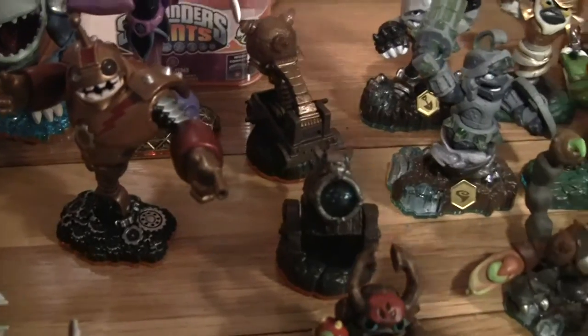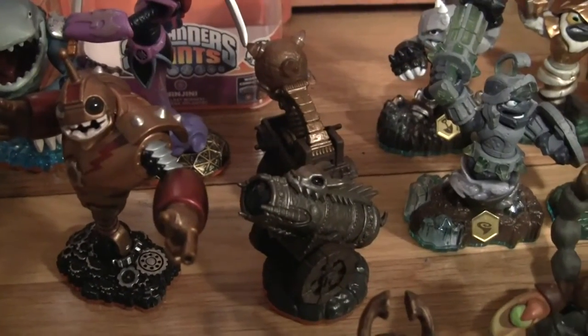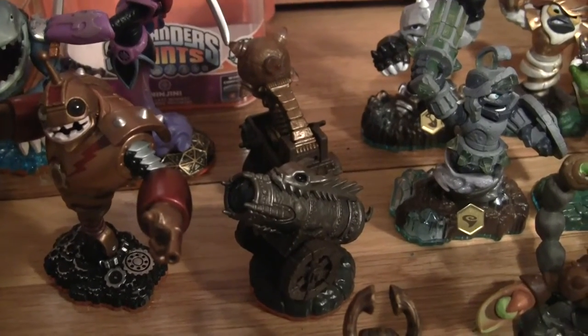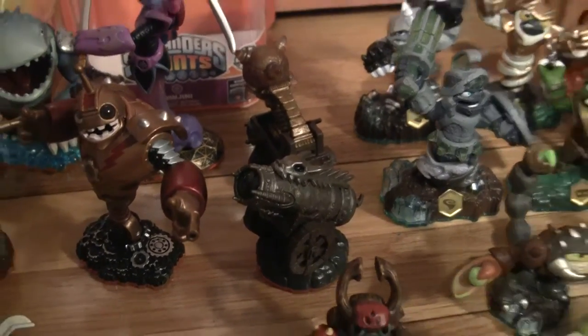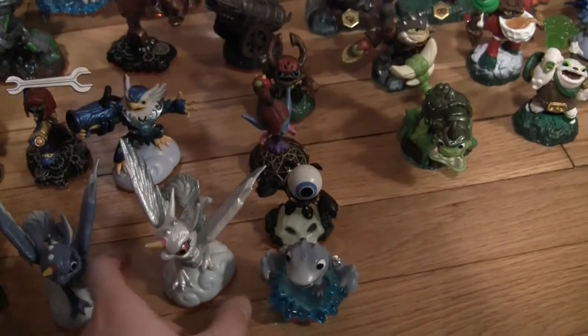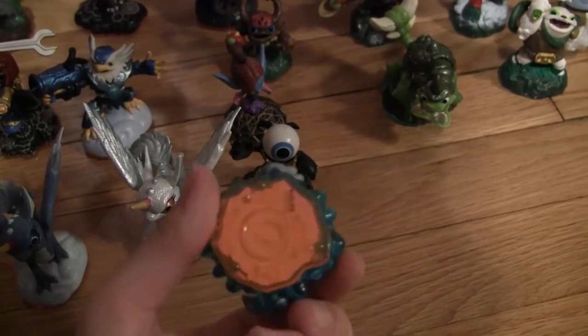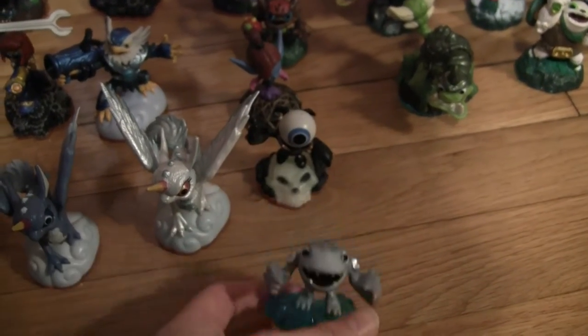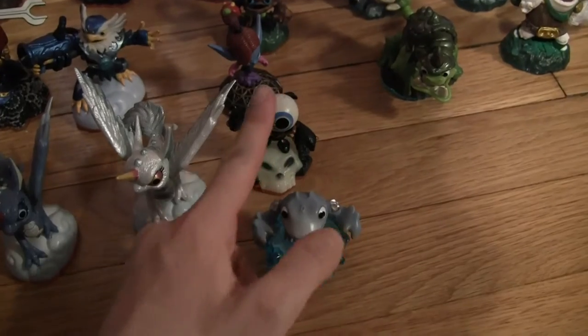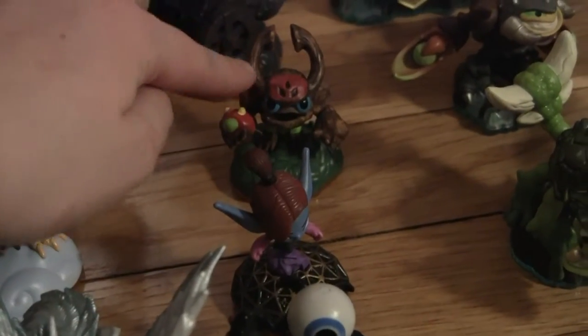Here are the two battle pack items I got which unlocked new battle arenas — they were like little weapons you could use, so I just have two of them. And then these are all the Frutalé sidekicks, which I did get all of these. So I got Thumpling — and these all do have the orange bottom, they're not re-releases — Thumpling, Mini Jini, and Barkley.